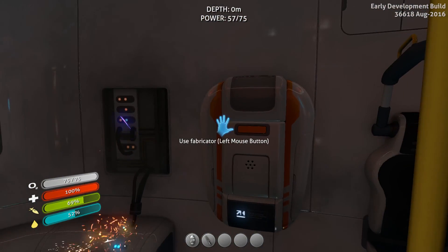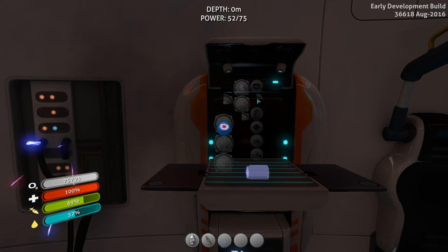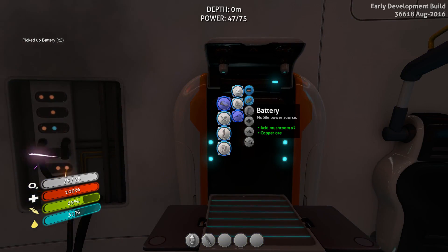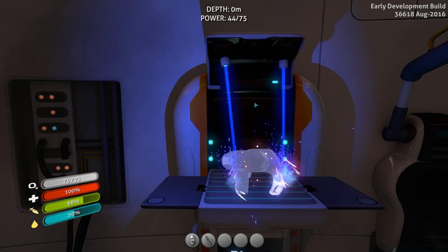Don't play mind games with yourself — it's very easy to do as a new player, thinking those are advanced technology. They actually are not. Batteries and beacons are very, very simple and should be treated as such in your head because they are important. You need batteries and beacons. So now that we have those, we can make our scanner because we have titanium and a battery.